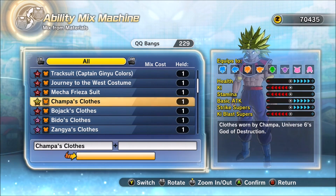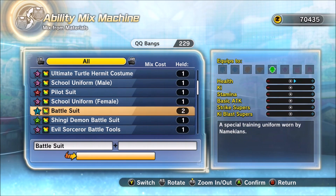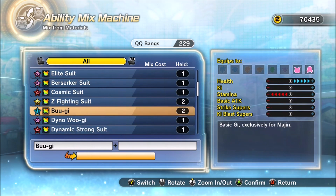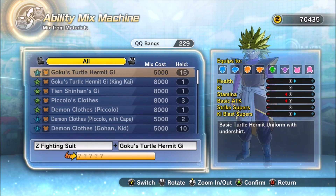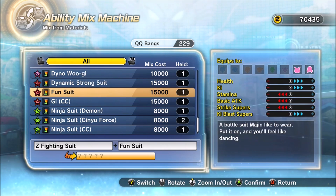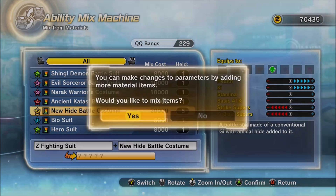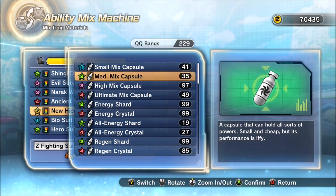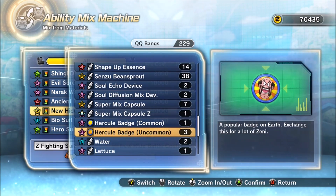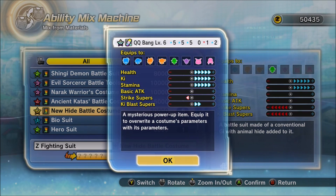Just keep finding your level five QQ Bang and combining it — you're going to go to level six. As you can see there, that's my very last one, and that's a level six QQ Bang right there.